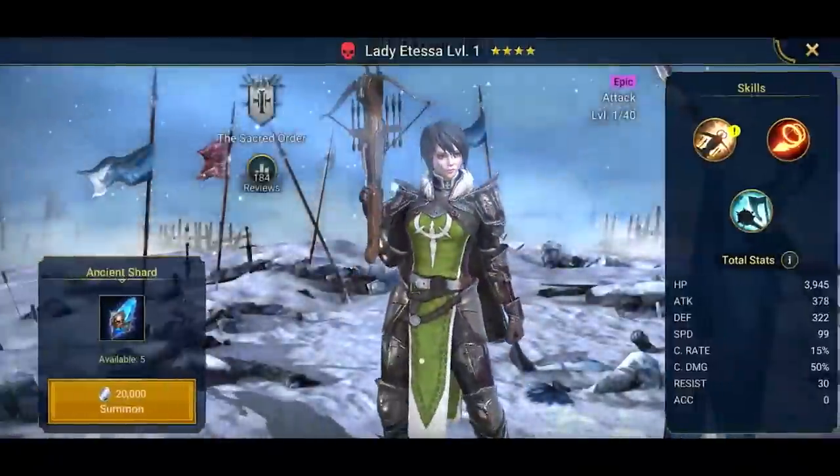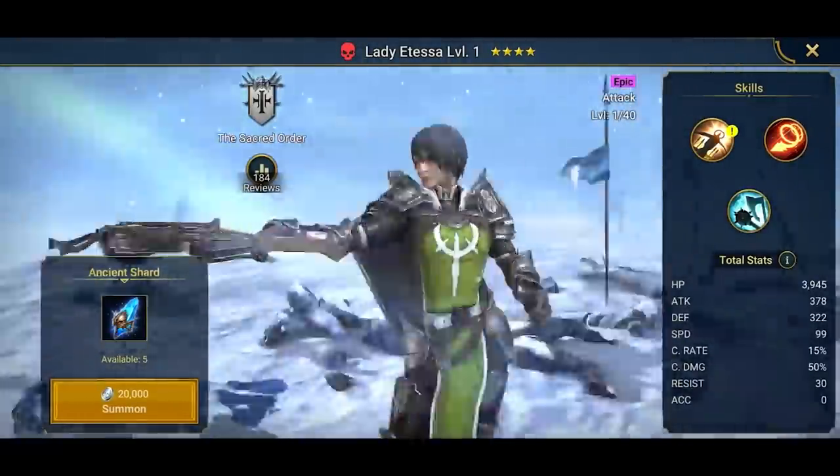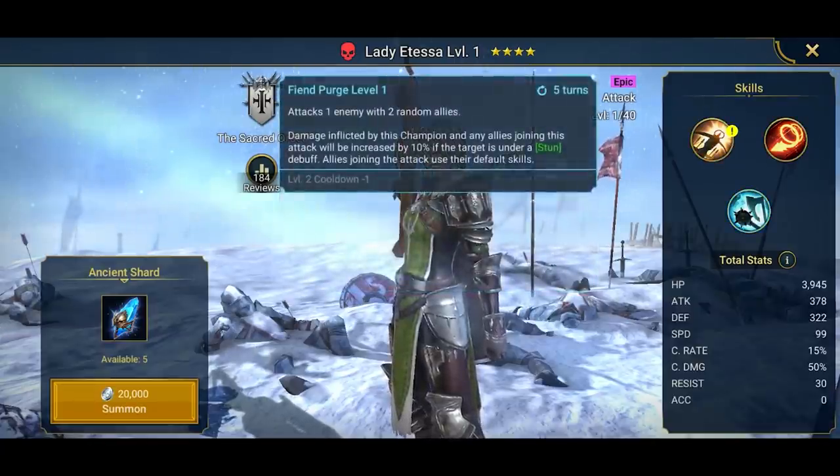We want an epic. Can we get an epic? Purple lights — boom! Lady Atessa, epic attack champion. That is what I'm talking about. Through the portal system, with the shards that you collect in the game, you have the chance to get really cool champions just like Lady Atessa.